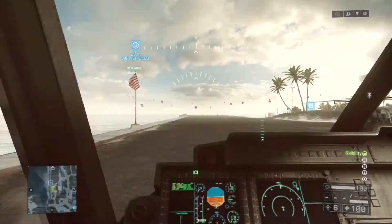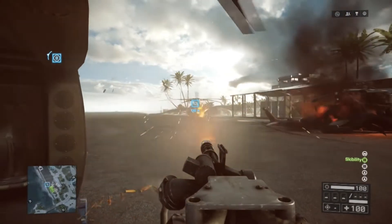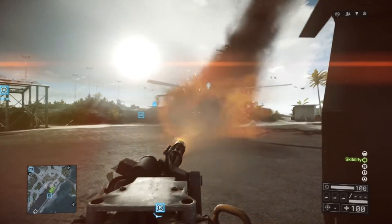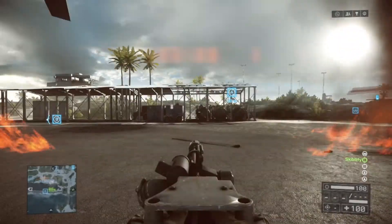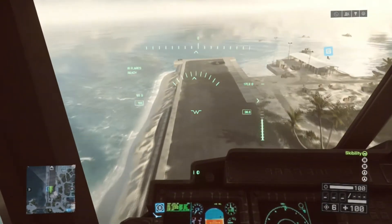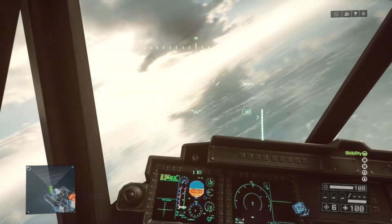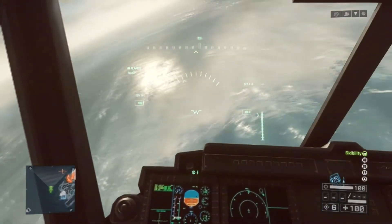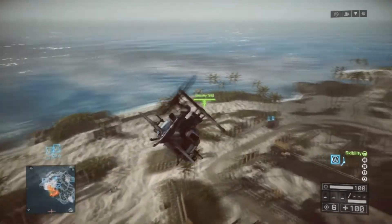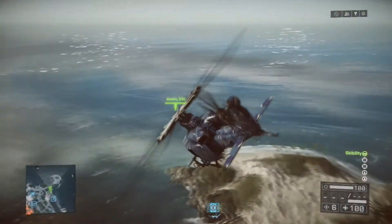Moving on to the last helicopter: the transport heli. This is the slowest of the three. The attack helicopter — which I didn't mention — is in the middle: not the fastest, not the most agile, but it holds its own; it's average. As you can see, I'm in a side-mounted minigun, and the reason for that is transport helicopters do not have weapons for the pilot. You have to have guys in the gunner seats on the sides. This is for carrying troops from one point to the other, and anyone on your team can spawn in on this helicopter and drop out of it — so it's basically a mobile spawn point. If you're going to be flying a transport heli, just have a friend in the gunner's seat so you have some form of defense against helicopters, because flying by yourself you have a really good chance of getting shot down.